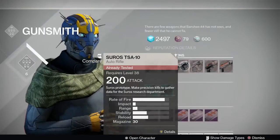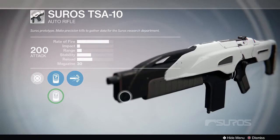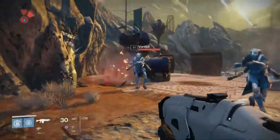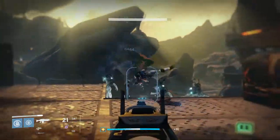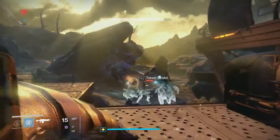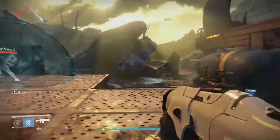Then we have the Suros TSA auto rifle. This one you need to get precision kills. I did this in the same place — the Ember Caves. Just ran around, burst the trigger since it's full auto. Bursting the trigger will get you those headshots. I think you need like 10, 15, or 25 kills or something, but that one went relatively smoothly and quickly in the same area.